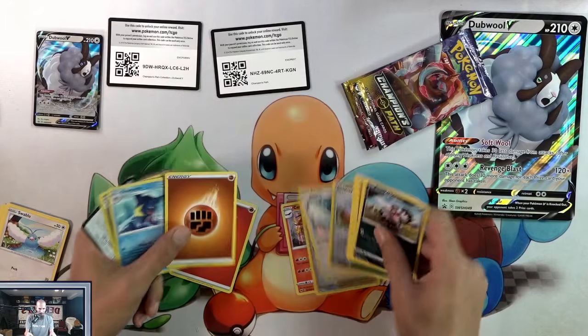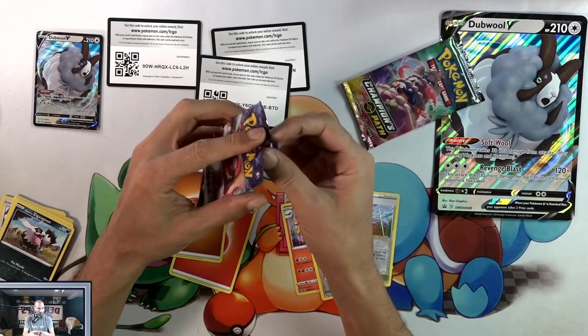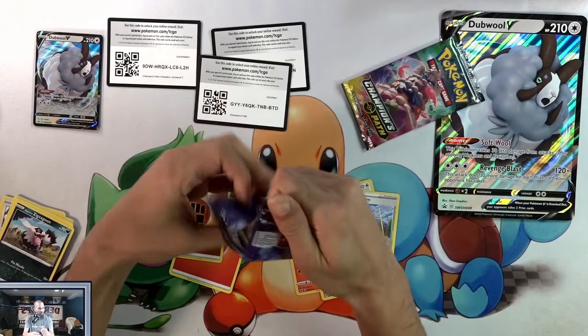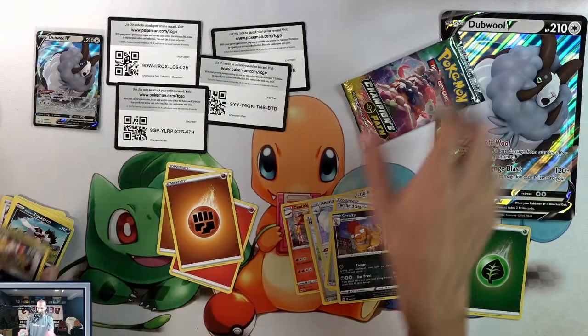I'm surprised these things are still $25. I mean, I guess the Champion's Path packs are still like $7 for some reason. I mean, there are two zards in the set — I guess that counts as the only hit we've got so far.